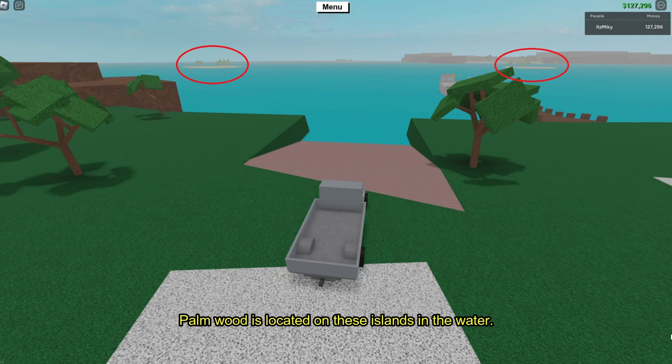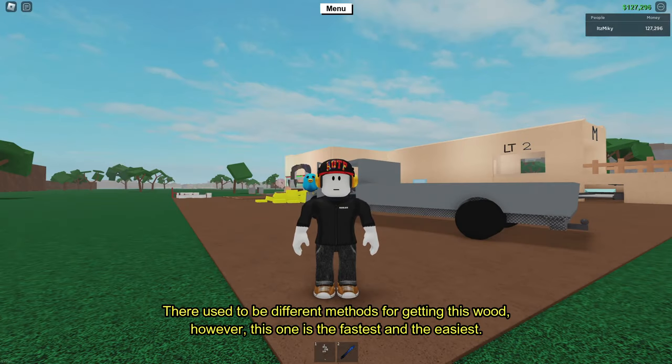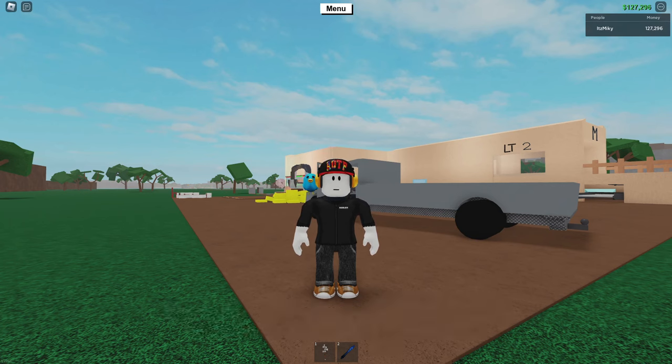Palm wood is located on these islands in the water. There used to be different methods for getting this wood, however this one is the fastest and the easiest. It will only take you a few minutes to get to the island.